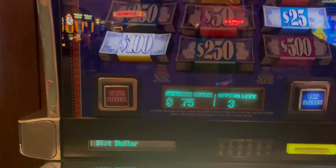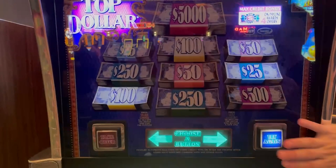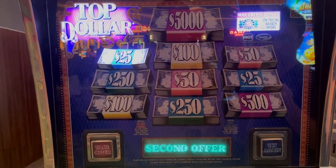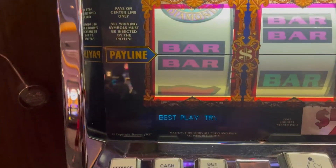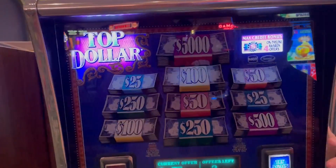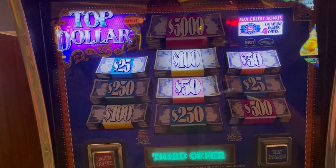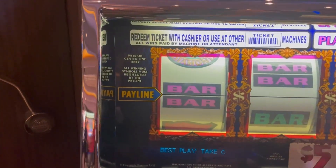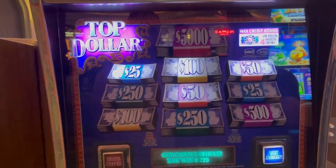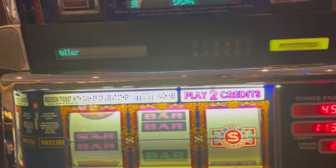We got $175 on the bonus. It says best play to try again, so we're going for it. Come on — same number again, $175. We'll see if it says the same on the second offer. Let's do it again. Third offer, number three — $125. It says take on the third offer, so we're taking it. $225 on our second spin, guys.